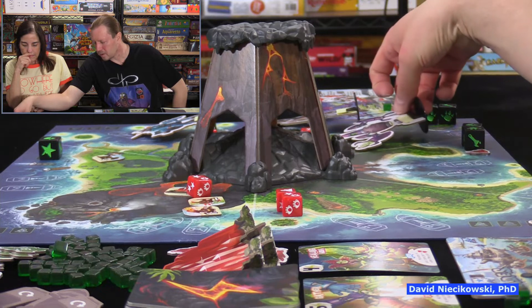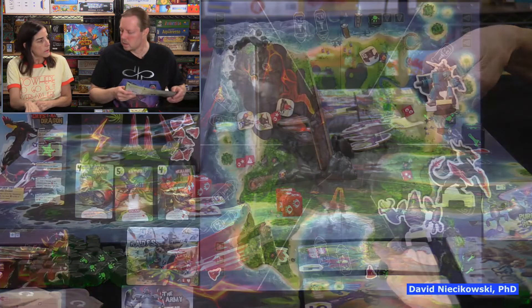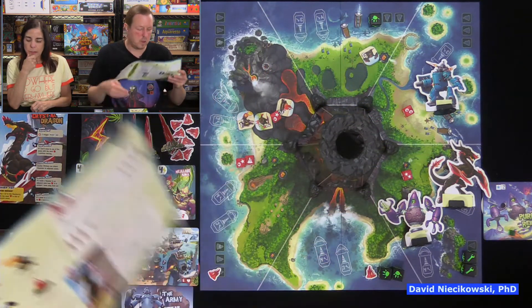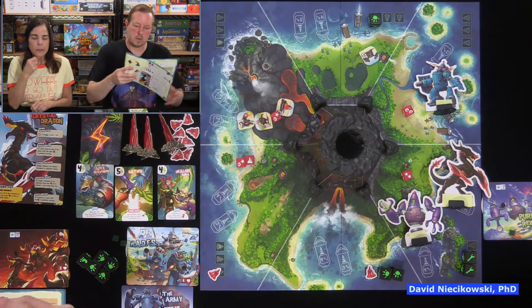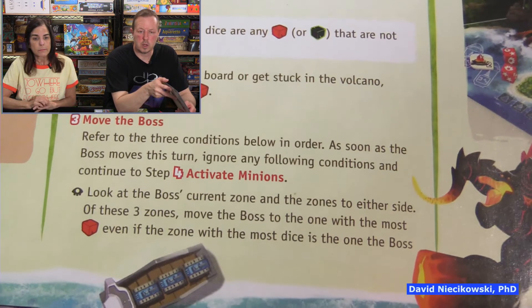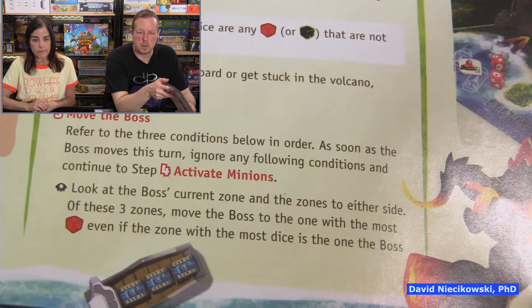Stay tuned for the next video — we're going to play the hardest boss, the Lava Lord. He has eight dice and 35 health. His heat aura ability deals one damage to all monsters in his zone before he moves, and at one fame he triggers heat aura again after moving too. We're going to be taking lots of damage. We want to show you what it's like to play the hardest mode.